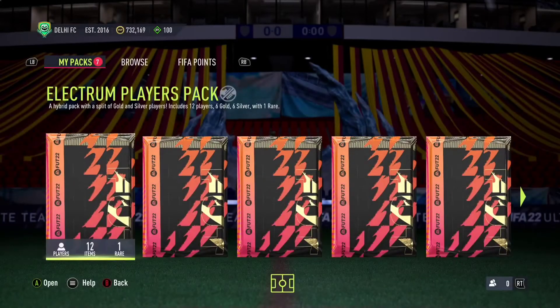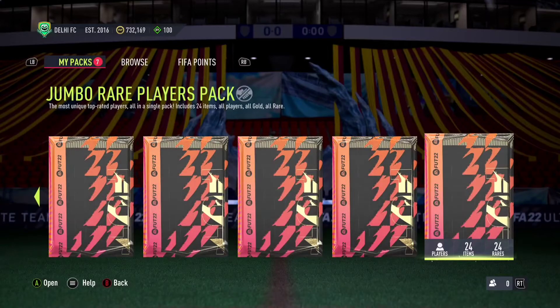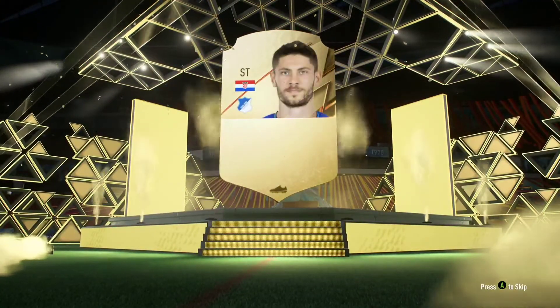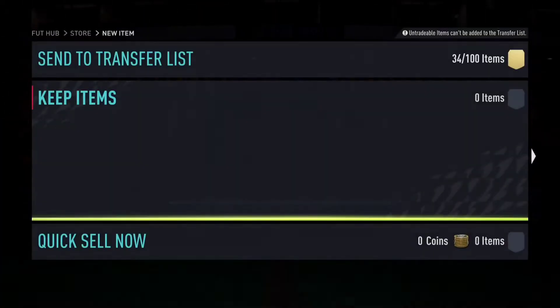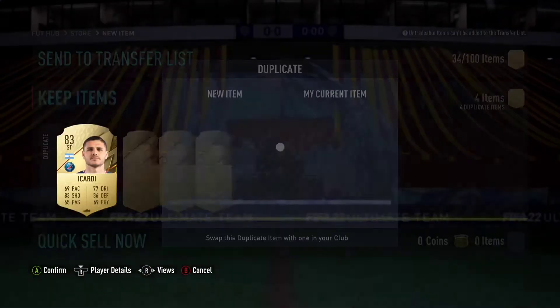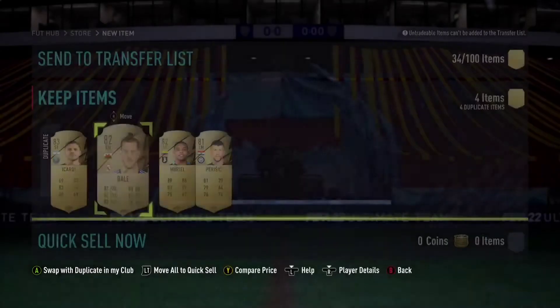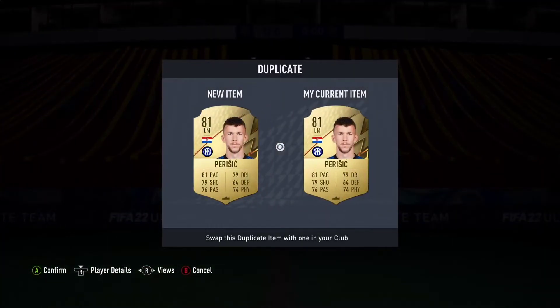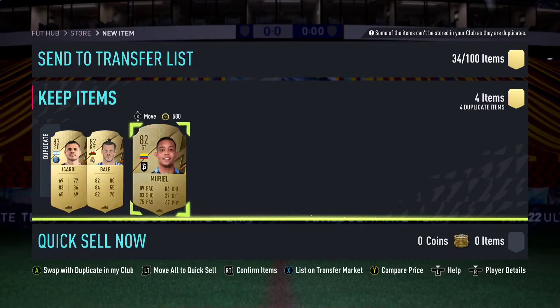That's it. Now the jumbo rare players pack — the big guys. Let's open the last one first. Can we get a walkout? No walkout out of this either, just an 83. These are bad. These are worse than the jumbo premium gold players pack.